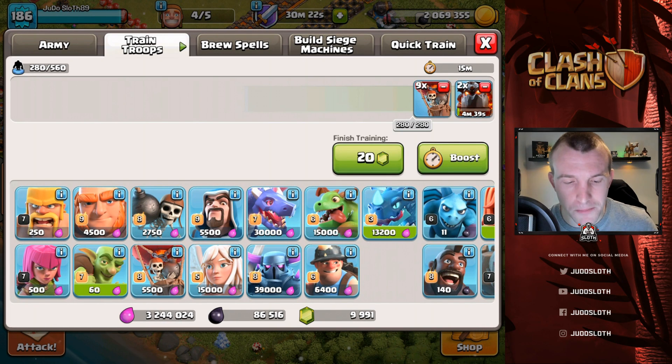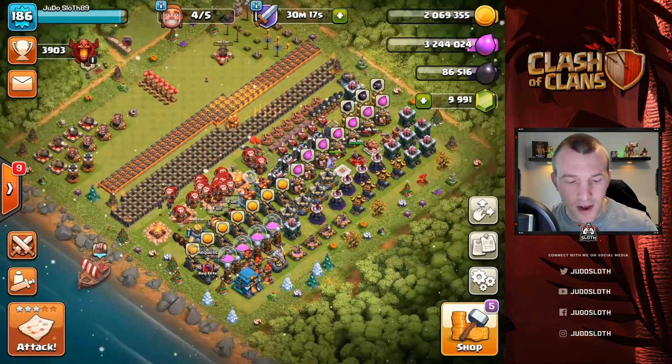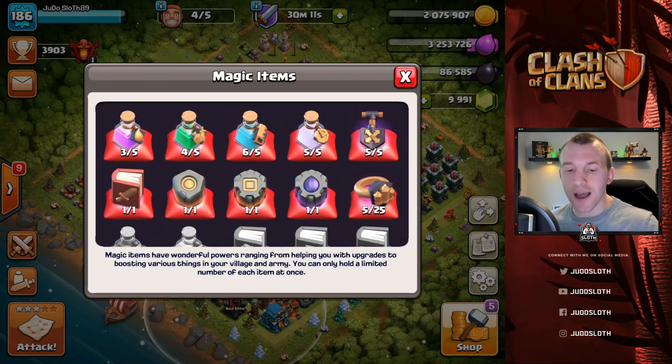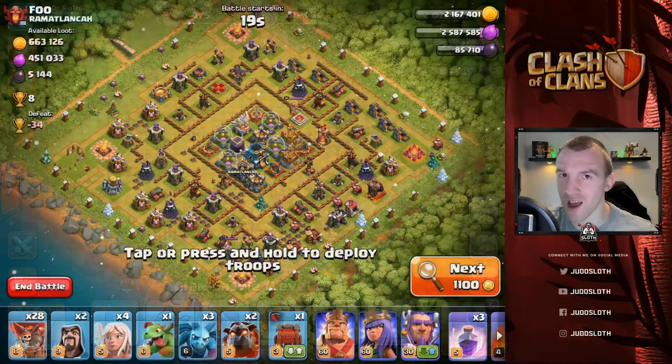That was a Town Hall 11 - a dip attack, I know. I'll cook up the army again in the background and use a training potion to speed up the process. We'll come back when we've found another base to attack.